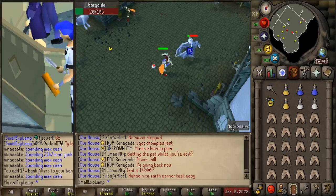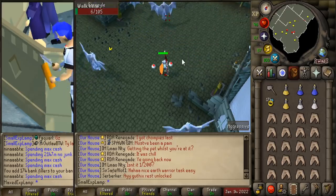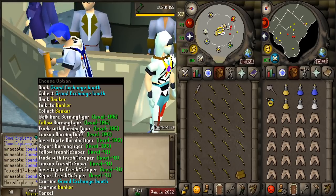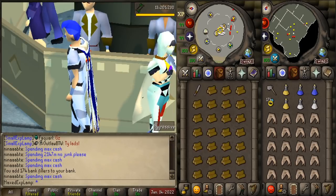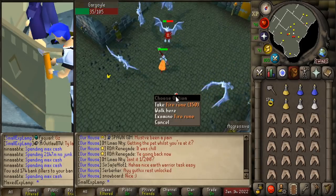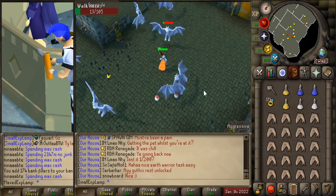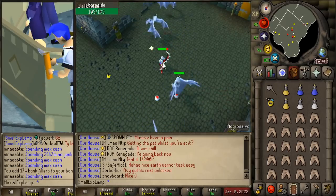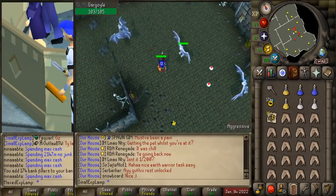Basically anything that you find that rakes in a good amount of money and doesn't take too much effort is going to be a good alt. Really the only thing you have to be able to do on an alt account is maintain a bond, unless you want to pay for membership on a second account. As long as you can make a bond back every two weeks and make extra money for your main account, that's really all you're looking for. I currently don't have a video on this but I will be making one in the near future, so feel free to subscribe.